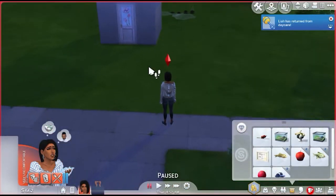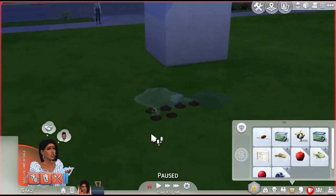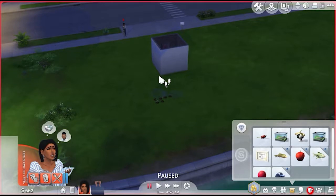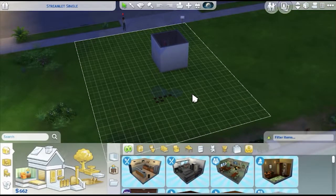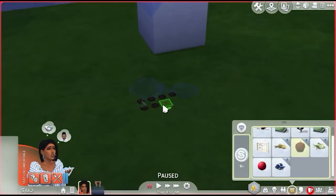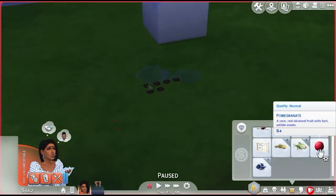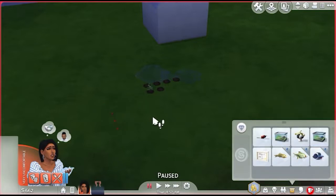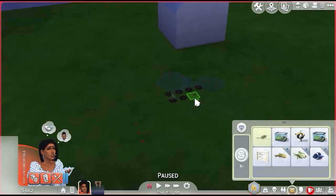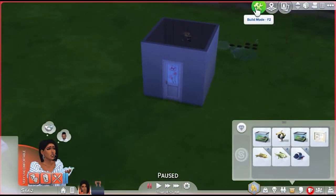We are back and so is Leah from daycare. Let's see if we can breed the frogs again — no, not yet. I'm thinking maybe we can move the garden, but we'll leave it for now. I want two apple trees, not just one — I want them right here. And I think pomegranate — I don't know if that's a tree or not but we'll put it over here with the apple tree, and put the snapdragons over here. We'll plant them when we come out of build mode.